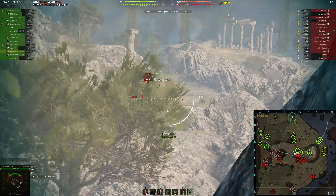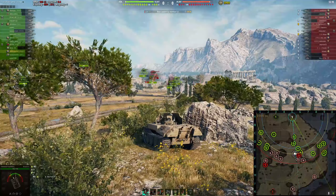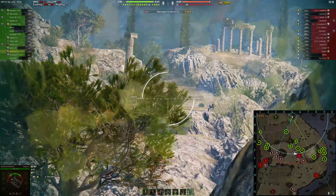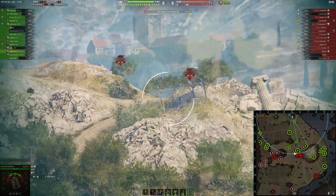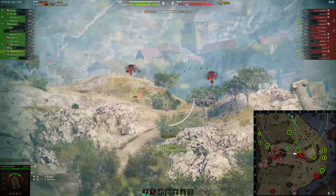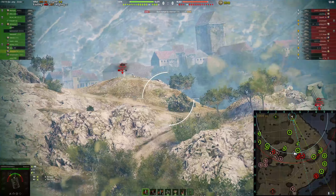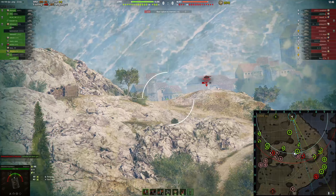They're obviously doing well because they're obviously selling, so some people are buying them - fair play, it's their decision. Cliff is a great map though - they could do a few things to make it a little bit better, especially around where the lighthouse is in the middle. I'm sure they could make it more difficult for lights to get up there, because these days a lot of mediums and heavies are pushing too. Like right now - easy damage for me, because they're slow moving, so it's a lot easier to get shots at them than some little whippy EBR 105 whizzing up there.